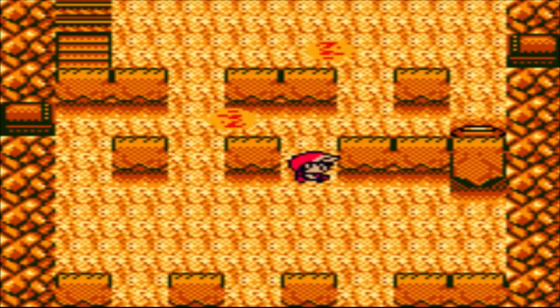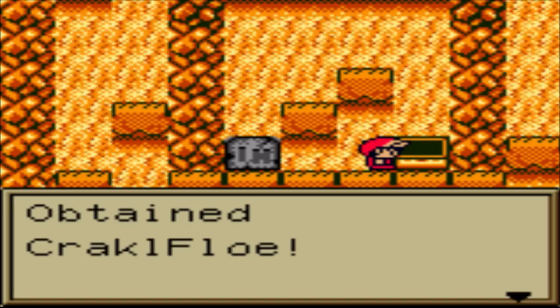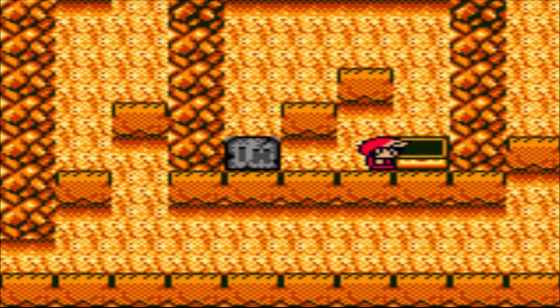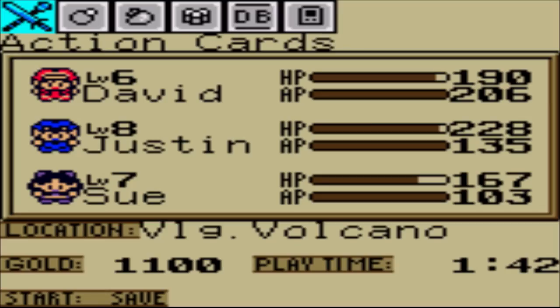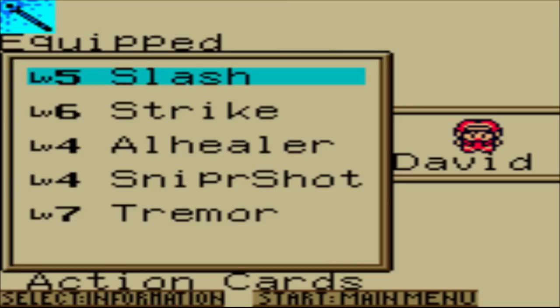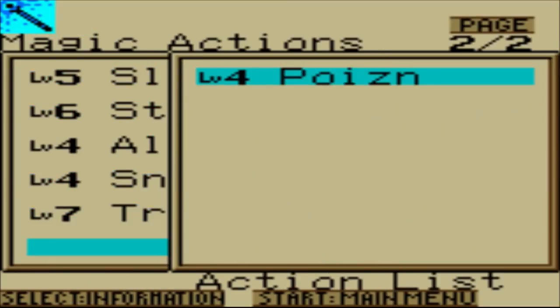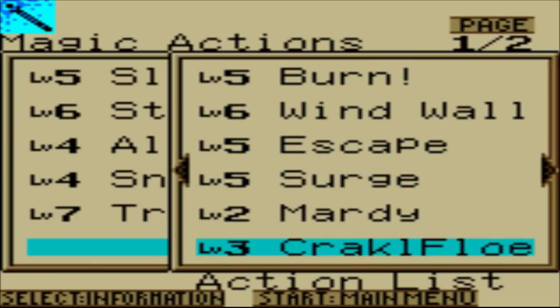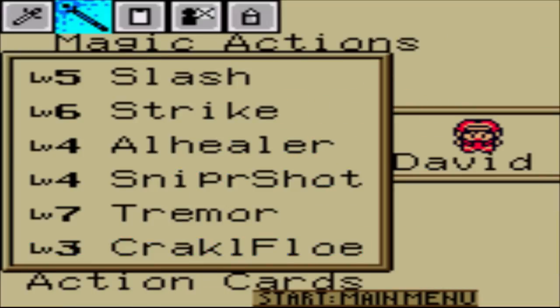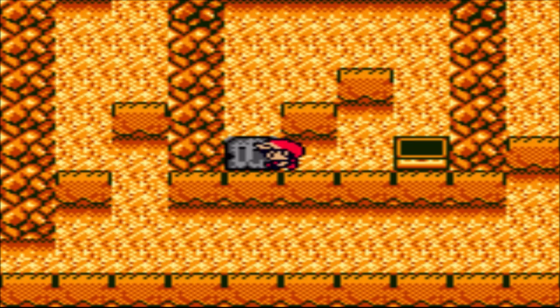Let's keep on going - now I need to hit that switch that I really should have hit the first time, but I'm an idiot. That opens up those switches there, and I'm gonna fall down this one to get this treasure. We get the Crackle Flow! That deals 40 ice damage to all, so it's even better than Crackling. This one I am going to give to David. You're going to be spending a lot of time in this menu, and it doesn't help that it takes like six or seven cancels just to cancel out of a menu.